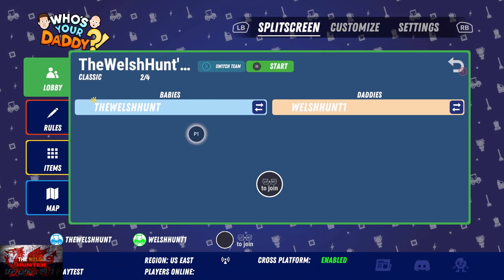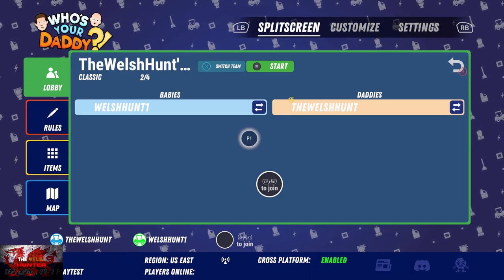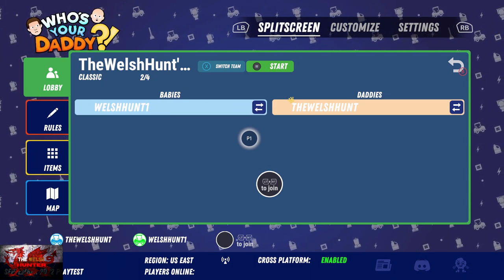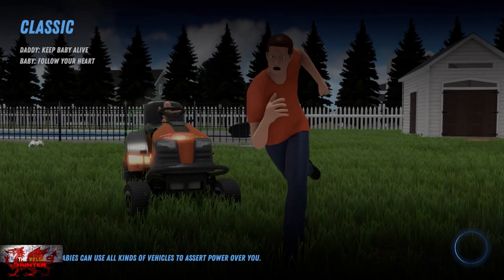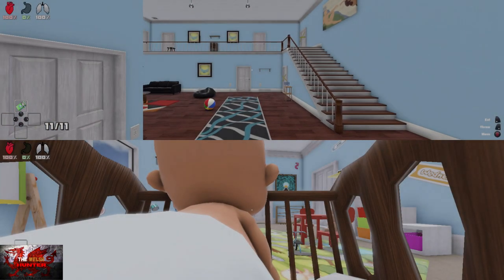After you do that, go up to the lobby on the left-hand side. If you're playing solo, make sure you're doing it as the daddy - it just makes things a lot easier. You can just go into solo if you want. You can do it solo or in split-screen, up to you.